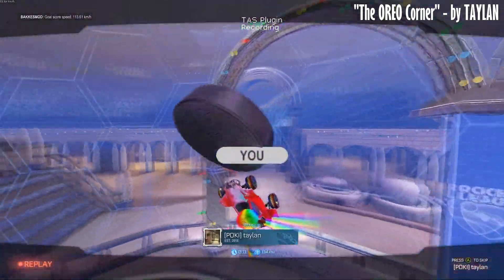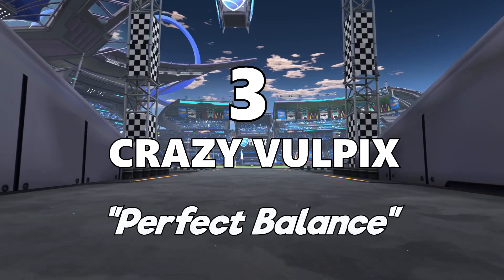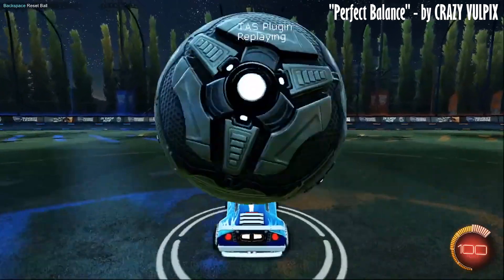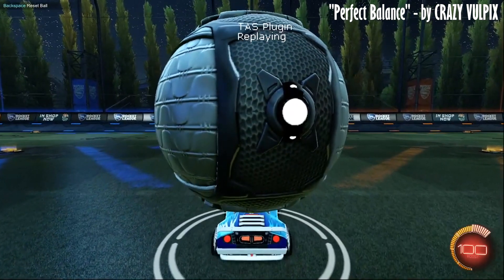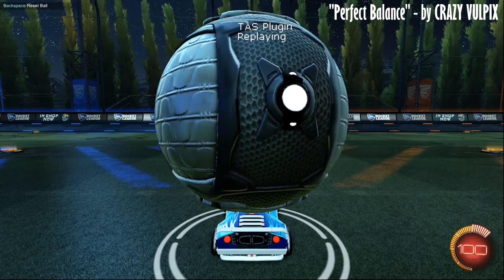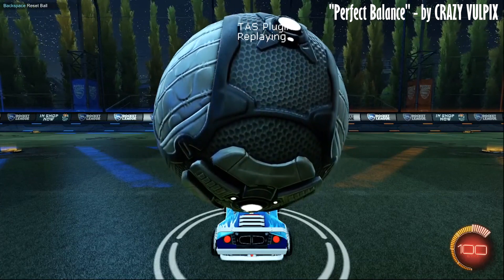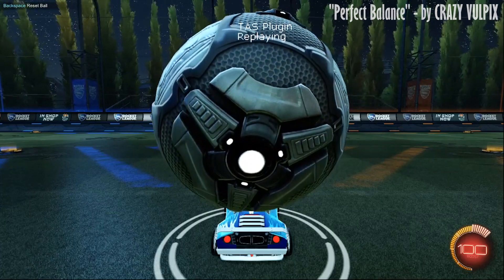I'm sure we all appreciate how hard it is to do something this mechanical with a puck. CrazyVulpix decided that for his submission, he wasn't even going to try and score. Instead, his goal was to get the ball balanced perfectly on the top of his stationary car. This was done by first using the TAS tool to line his car up with the exact center of the ball, and then from there he says it was about an hour of trial and error. One of the interesting findings is that while the ball and car are not moving, the ball does keep spinning, as shown when you speed up the footage. This is actually exactly the kind of weird stuff I hoped people would try, and personally I think the variety makes for a more interesting competition.